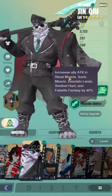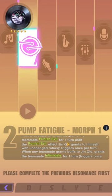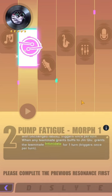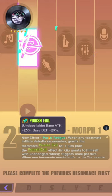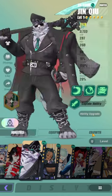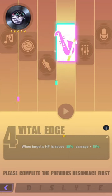His attack lead is for PvE. R2: when any teammate inflicts debuffs on an enemy, it grants that teammate Punish Evil for one turn — half the Punish Evil effect Jinshu grants himself, with unchanged ratios, triggering once per turn. When any teammate grants buffs to Jinshu, it grants that teammate Intimidate for one turn. His R2 is going to be huge for bossing content — he gives Punish Evil, which means 25 base attack and 25 defense. He's like an Ahmed, who gives around 60 base attack when maxed.